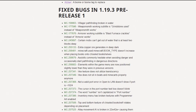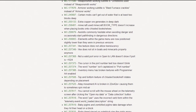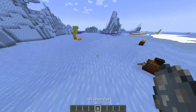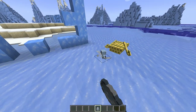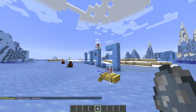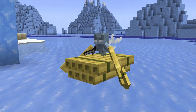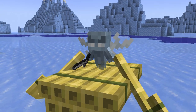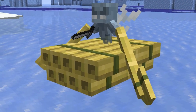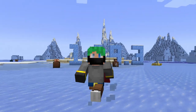To wrap up, there are 23 bug fixes in 1.19.3 pre-release 1. Probably the most interesting one has to do with the vex and its bounding box — the vex's bounding box is still a bit off on the mob, but it looks a little better. The vex, if trapped inside a raft or boat, will now actually sit in it correctly — and look at it, it's literally holding the oars. Beautiful.